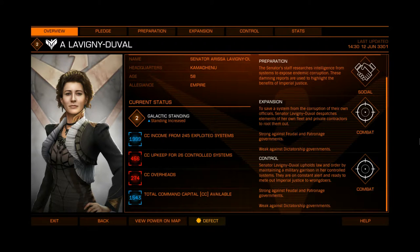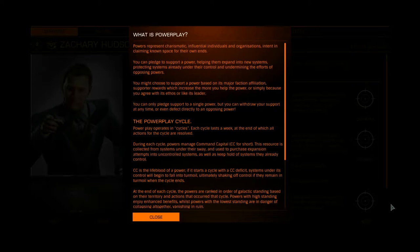Everything that happens in Power Play revolves around a seven-day cycle. Any goals that need to be achieved to allow an action to be successfully taken by a power must be done within that seven-day cycle. If all requirements for an action of your preferred power have been met, then the action will take place at the end of that cycle. Kind of like that time you spend in turn-based strategy games getting stuff organized before hitting the turn button - well, maybe not quite, but it's close enough for an analogy.